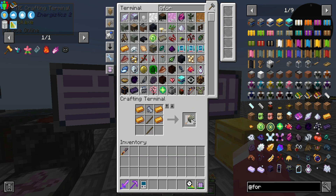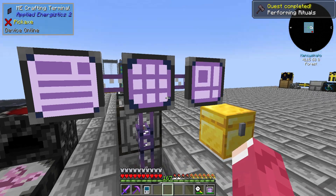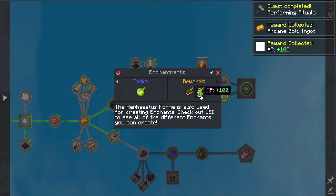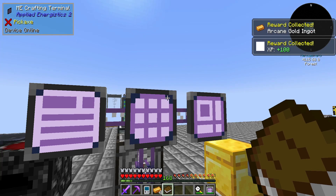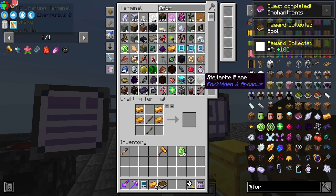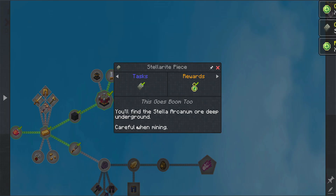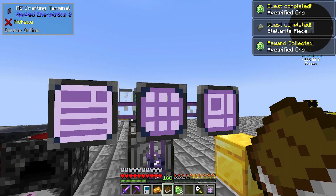I got Stellarite — it took me a minute to find it. As for enchantments, I don't know what enchantments will do here. We have this and we need to mine it quite a bit, so we are close to that point but not yet.